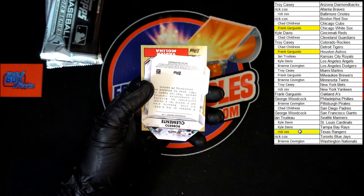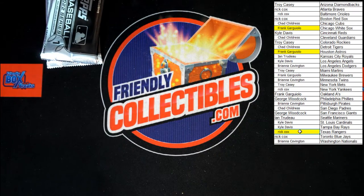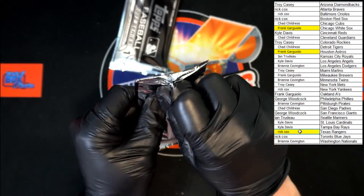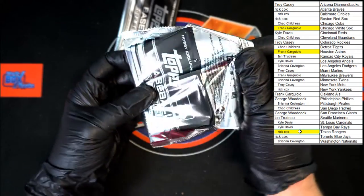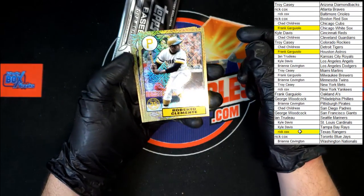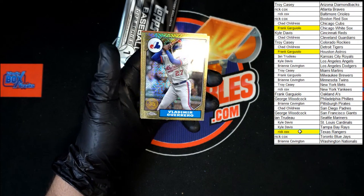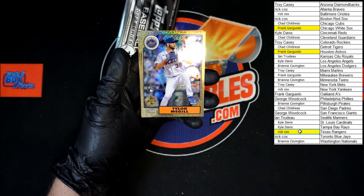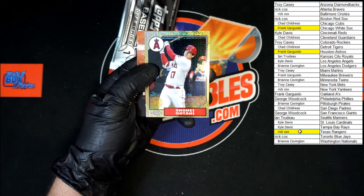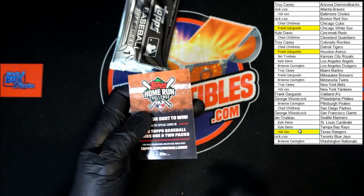Aaron Judge silver, Roberto Clemente die cut, and a Molina 87. On to the silver packs — we've got two of them. Starting out with Roberto Clemente going to the Pirates, Brie C. Behind that, Tyler McGill Mets rookie. Shohei Ohtani going to the Angels — very, very nice, Kyle D, that's coming to you. We've got the home run challenge.